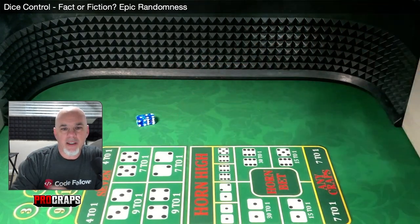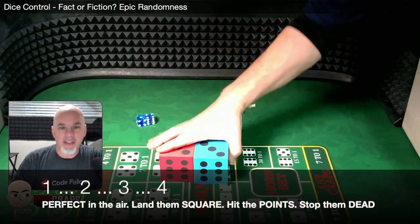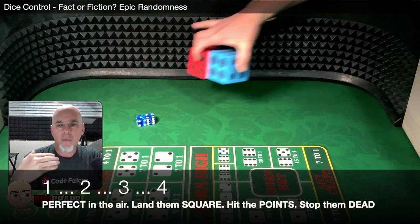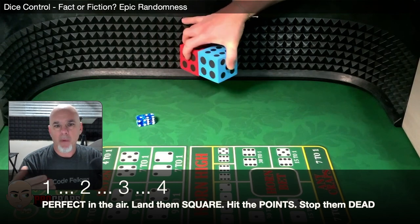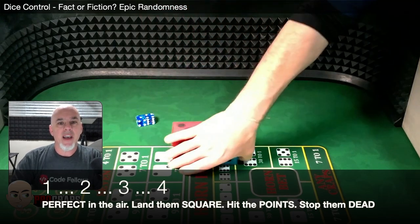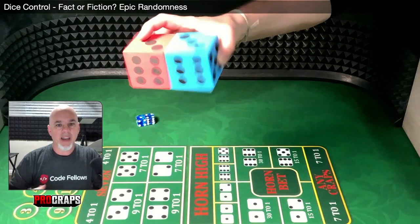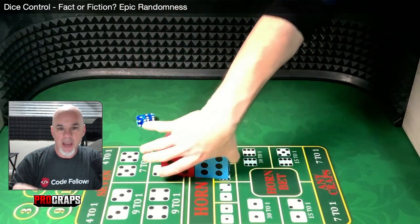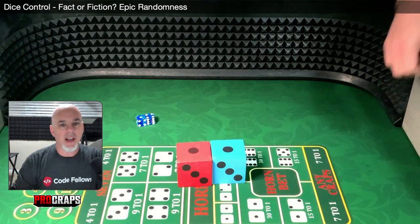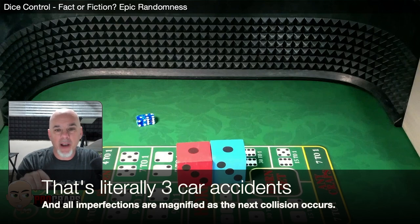When the dice come to rest on the table, four things have to happen. First, they're in the air flying and they smack the table — that's the first impact. Then they rotate up into the back wall, interact with the diamond plating, which sends them in random directions off those 45-degree angles. Then they come back off the wall, hit the table, and roll to a stop. Air to table: first impact. To the wall: second impact. Back to the table: third impact, rolling to a stop.